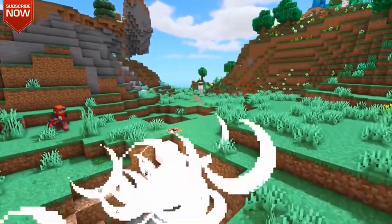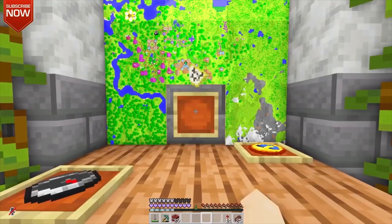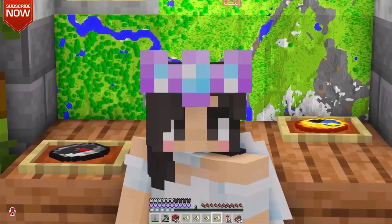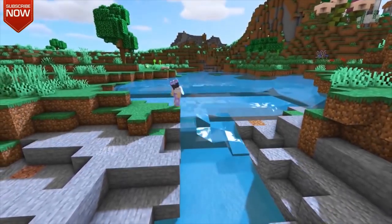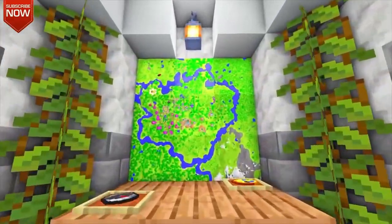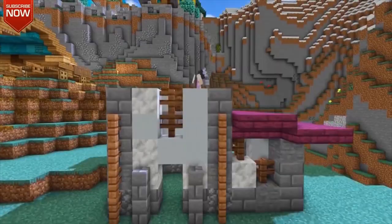Here she is working on a moat that goes around her entire empire. Before it had one river around, but she actually used TNT to build a huge trench that goes around the full empire, and then she went ahead and filled the whole thing with water, which updated her map. I think it looks really cool as a final product.